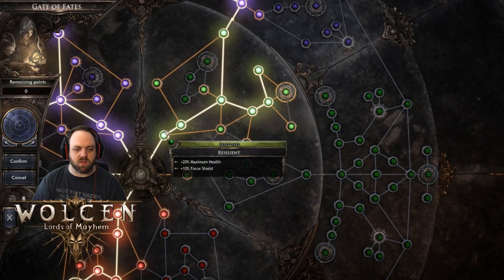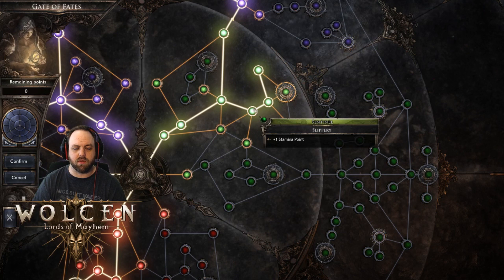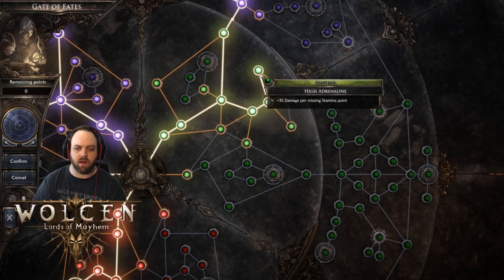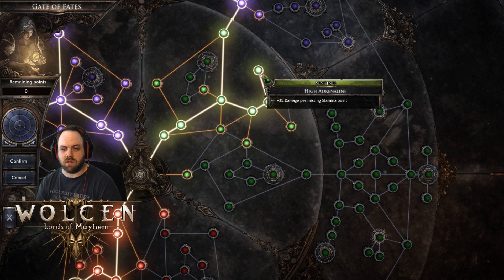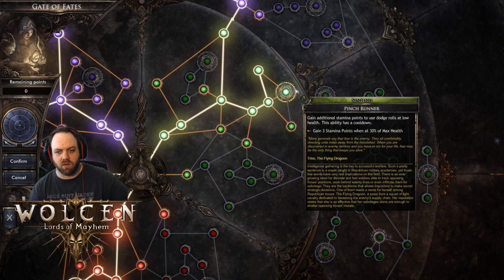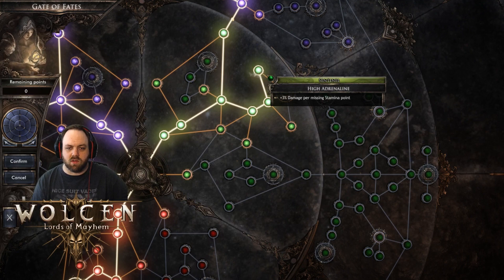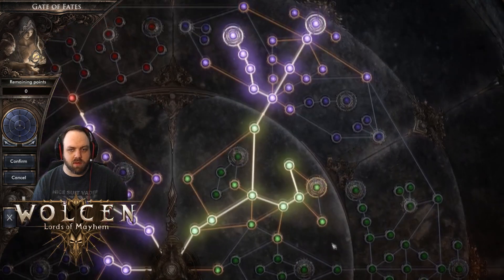Then up here we swing through force shield and max health nodes, up through to the stamina point. I tested this and it's pretty good — with six points that's 18% damage increase, which is very nice and pretty consistent. You don't really want any of the stamina gain nodes because you want to keep your stamina points missing at all times.